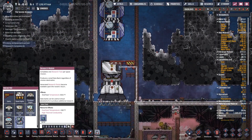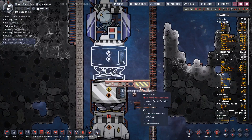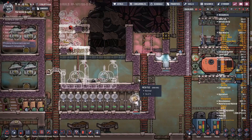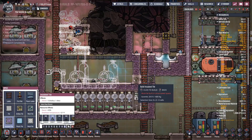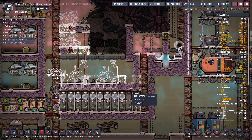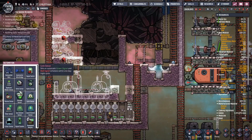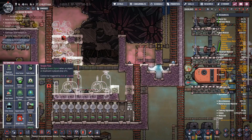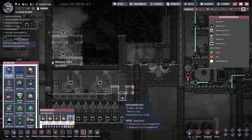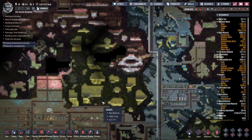So another research node here, and then we're going to go with the solid oxidizer tank. The reason I have the gantry out here is because dupes have to be able to fill the oxalite into it. I need to put the oxalite pipe connection here. We're going to do some automation — a weight plate goes there.